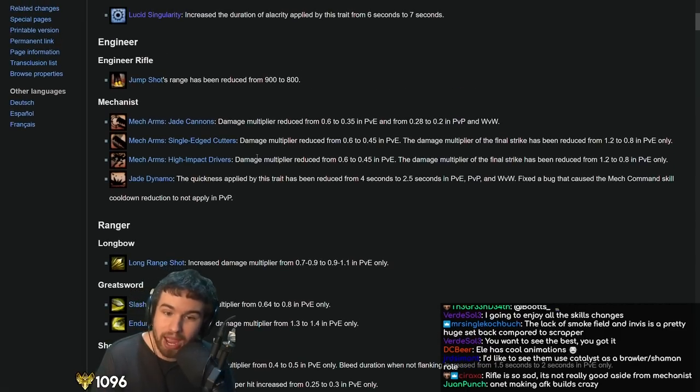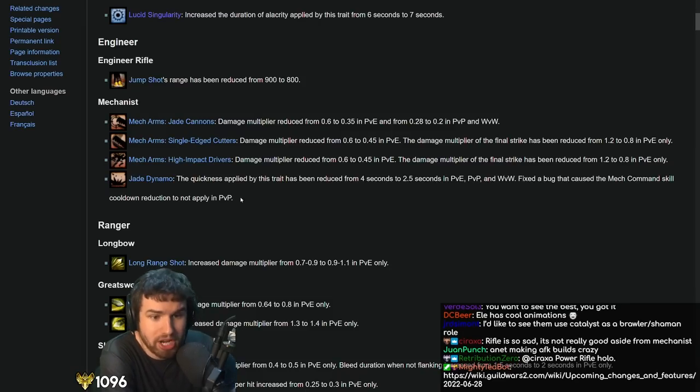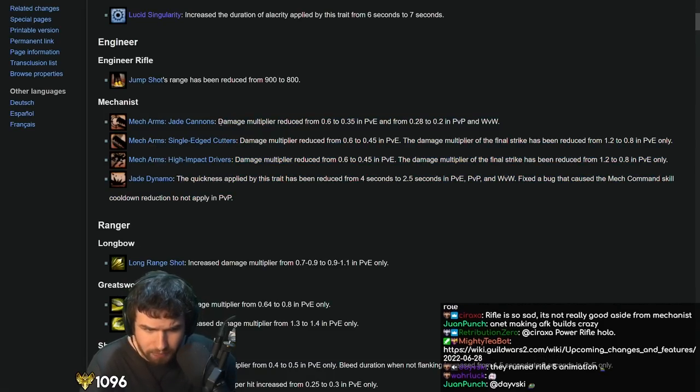They actually nerfed Power Mech down a lot by nerfing the damage the mech did by like 50% in a lot of cases — the auto attack on the mech, the DPS went down a lot. So now a lot more of your damage comes from using your mech skills, not just the mech pounding away auto-attacking. This build is still excellent though — Power Mech is really good. I actually compare it to Power Scourge. It has massive range, can AoE really effectively, great DPS uptime, a good healing skill, and you can take healing turret to heal your team.